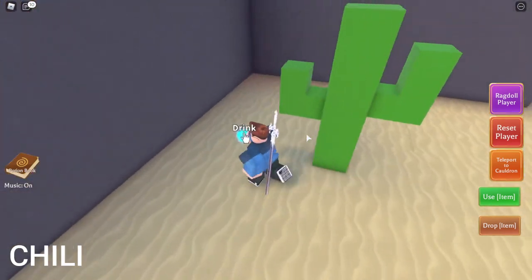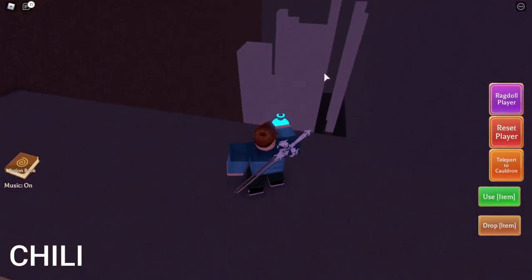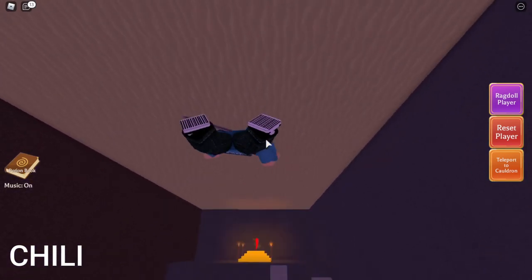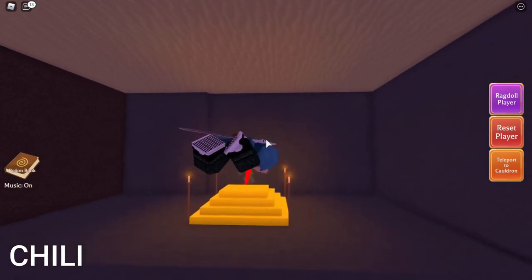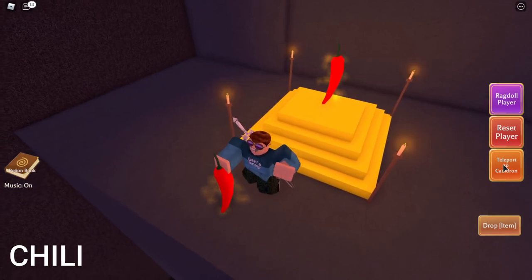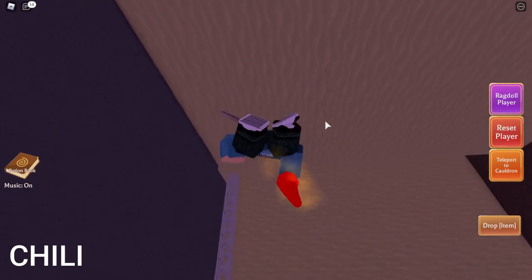You'll fall down — just go down into the area. If you're an obby expert you can do the obby, but I'm just gonna swim and fly to get the chili. There we go! Note: if you're swimming like this you can't teleport back to your cauldron, so you have to swim all the way back. It takes time, but you get the chili.